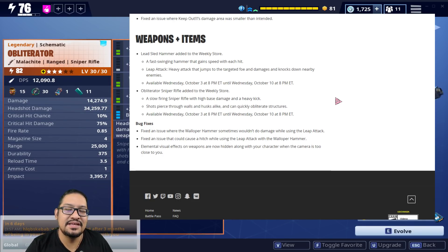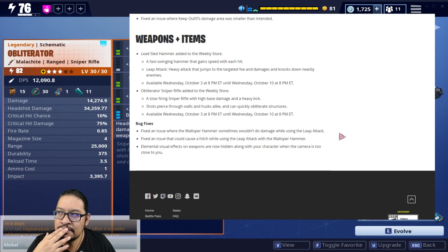Definitely 100% you gotta get it. Bug fixes: fix an issue where the Walloper hammer sometimes wouldn't do damage while using the leap attack; fix an issue that could cause a hitch while using the leap attack with the Walloper hammer; elemental visual effects on weapons are now hidden along with your character when the camera is too close to you — so when your back is close to a wall and your weapon disappears, you used to still see the elemental effect. I used to see it a lot with my Zap Zap. I get why they'd do it — makes it cleaner.